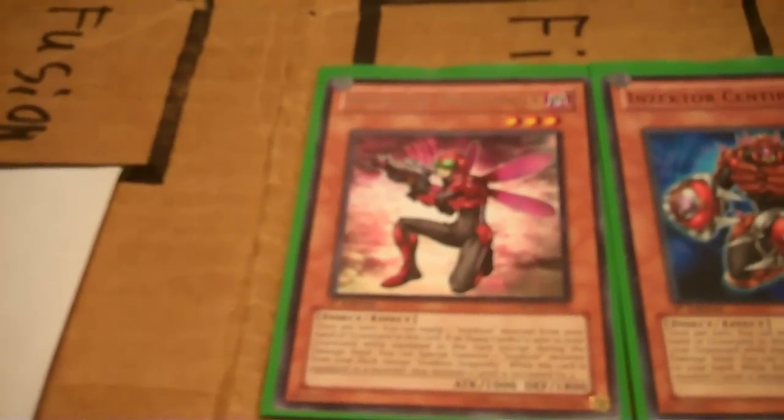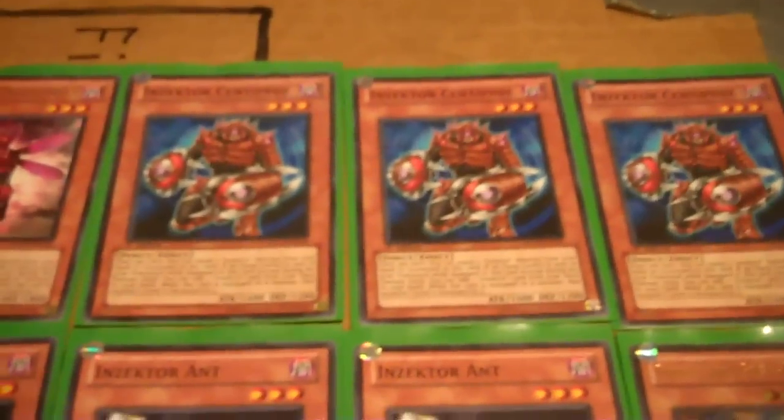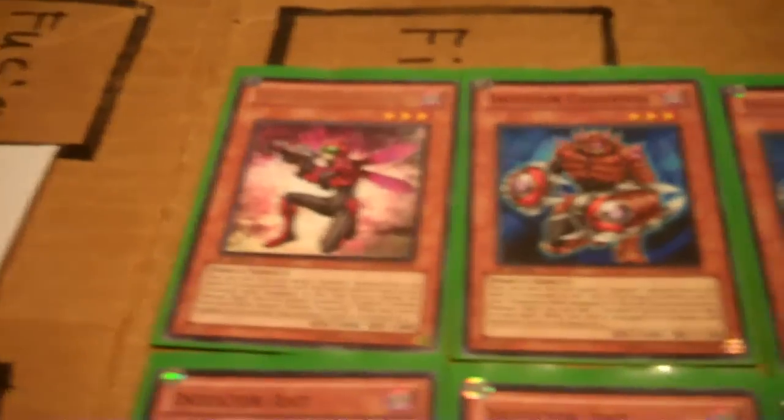Alright, of course we are down to one Dragonfly. Poor guy, all by himself — or not, he's got centipedes to keep him company. Who's going to search him? You're really going to need that now. The key thing is to get that thing to your hand or on the field by any means possible. You've got a lot of cards to do that with.